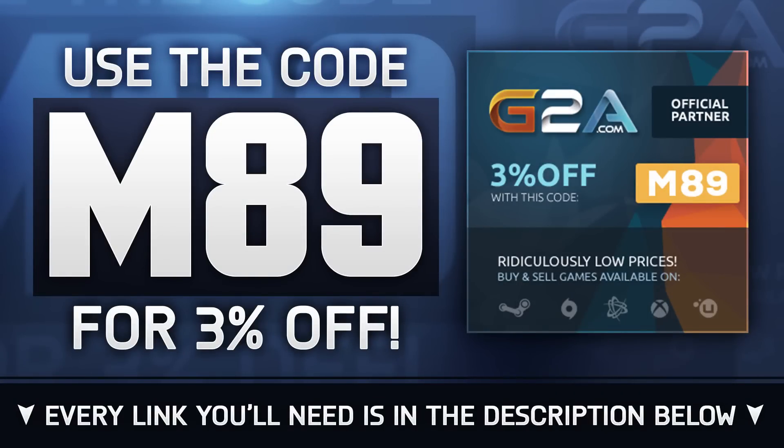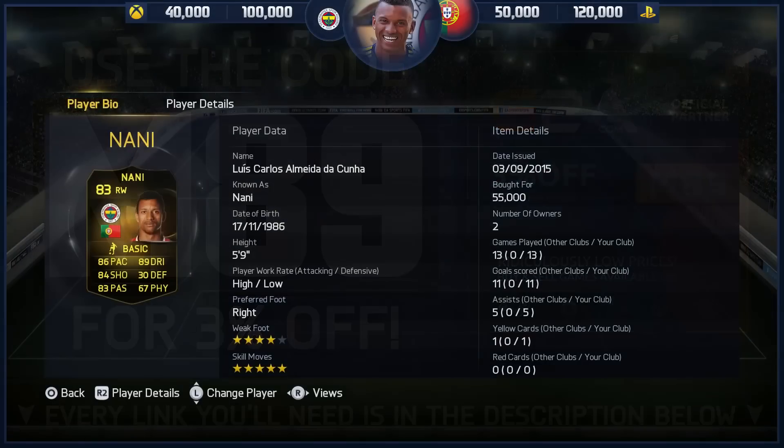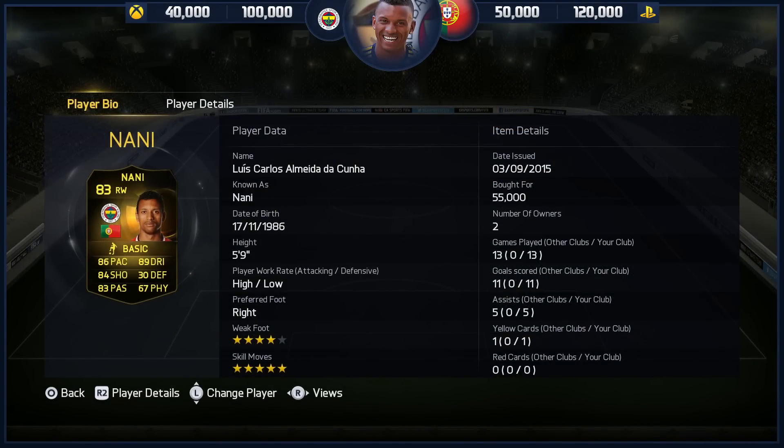If you do want any cheap MSP, PSN or game codes, head over to G2A.com. Use that code M89 to get yourself 5% off — the link you will need is in the description below, and so is Kieran Scalm for FIFA, who once again generously lent me his account. Lads, go check him out.